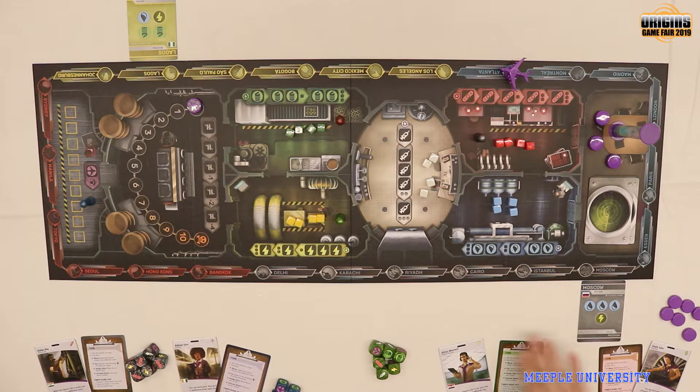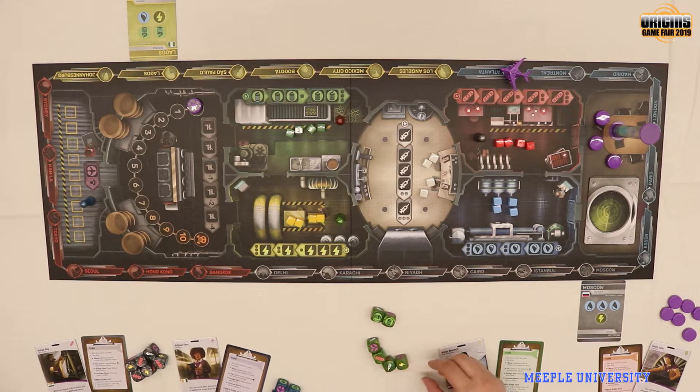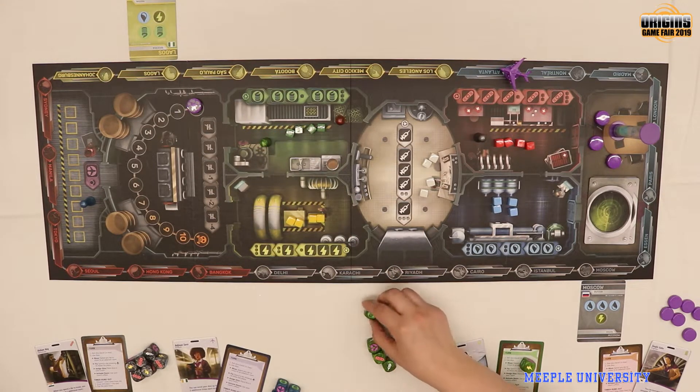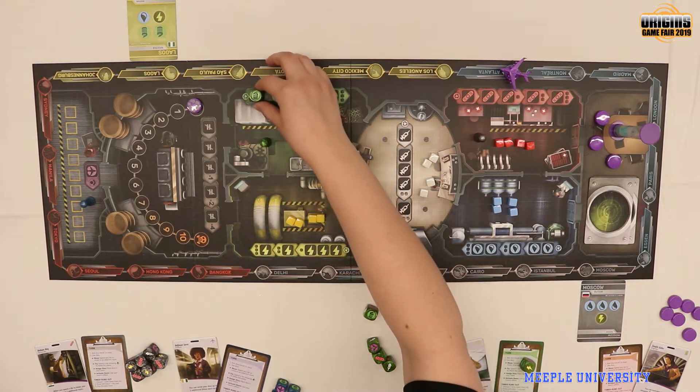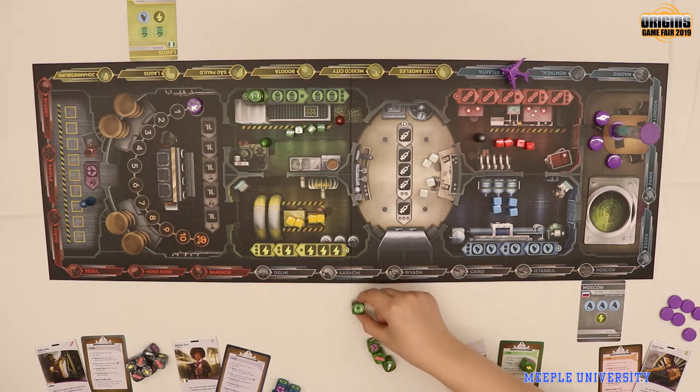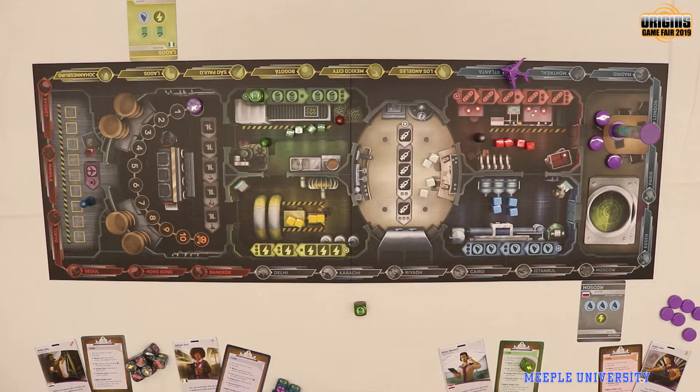Right now we have Moscow and Lagos out, and it looks like water, power, and food are the things most needed. I have two food results, so maybe I'd want to start working on that. I could spend any die to move — I'd put that on my reference sheet to show I spent it — and move from the power room into the food room. You can re-roll your dice Yahtzee-style, so I want to keep one die but re-roll the others.